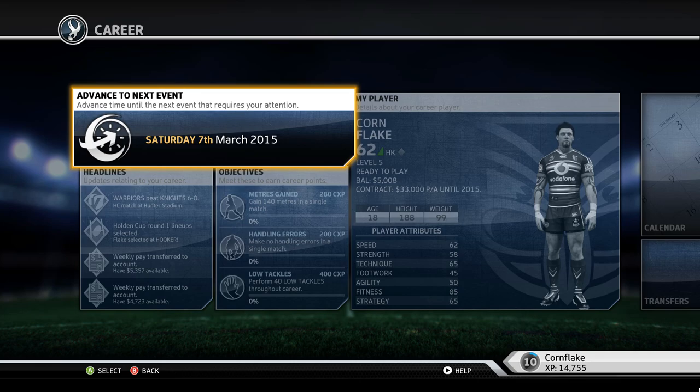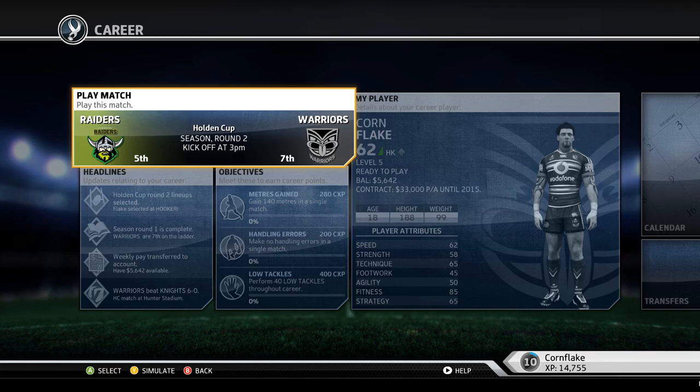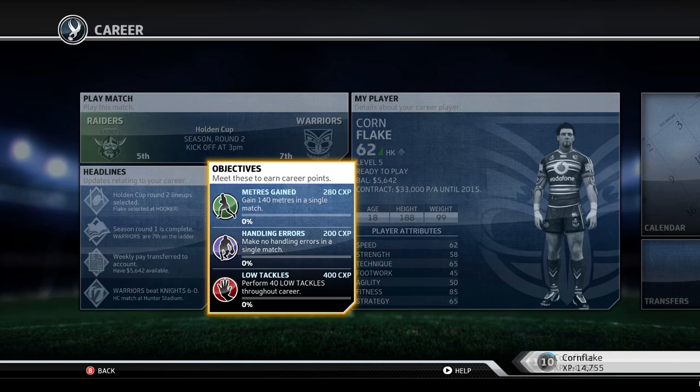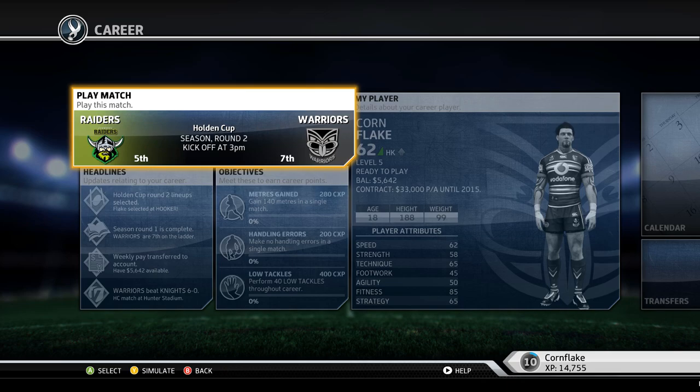We'll try to dig out another two games today, getting into season rounds two and three. Round two of the Holding Cup sees the Warriors, who sit seventh after one match, up against the Canberra Raiders who are fifth. We're selected to play at hooker. Our objectives: gain 140 meters, make no handling errors, and perform 40 low tackles — two of those we can definitely do.